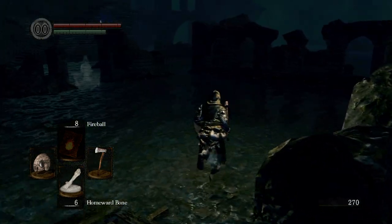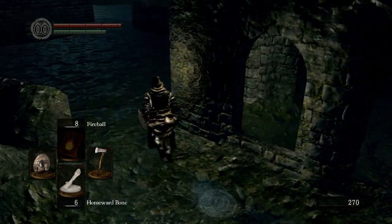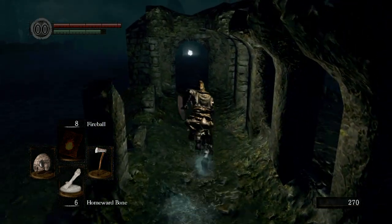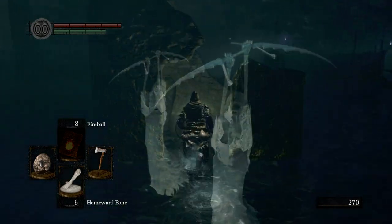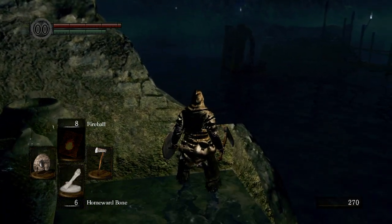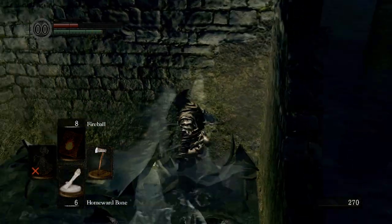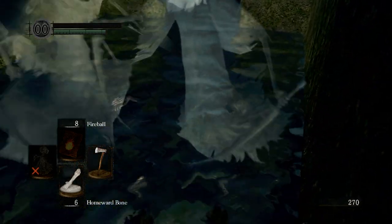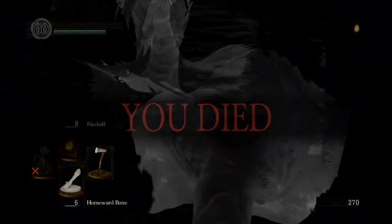This area has ghosts that you can't kill yet. You're going to want to go across here and through this area right here, and just run forward. Don't go too far left or too far right because you'll fall off the ledge. We can't use the homeward bone anyway because it has to ask me if I want to use it or not — and it automatically has it on the 'no' spot. So I'm trying to press the buttons as fast as possible, and that can happen.